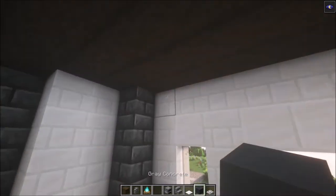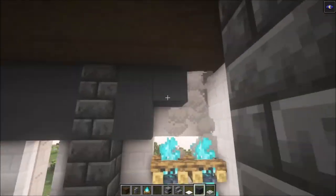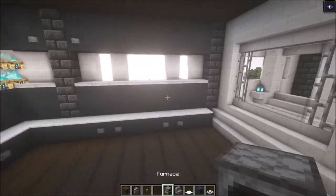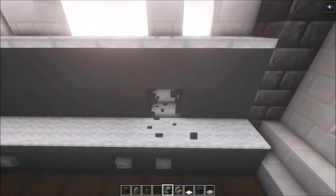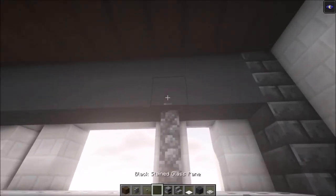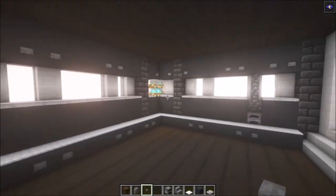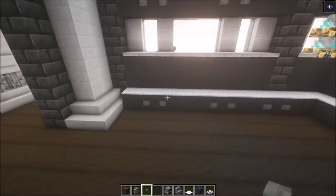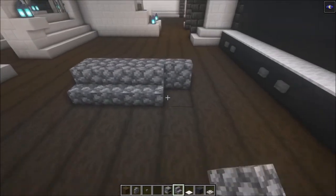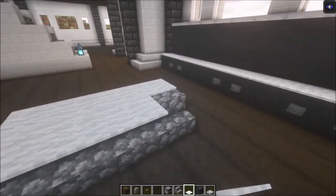After that, add two more rows like this, then place a furnace in there and add walls going up. Don't forget to add some buttons to give it a bit more decoration. Then make a simple table right here using carpets — easy as that.